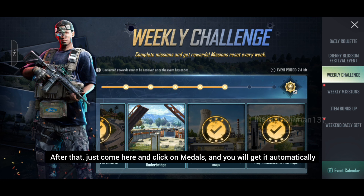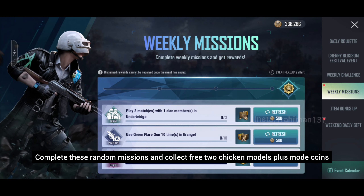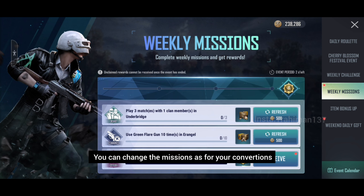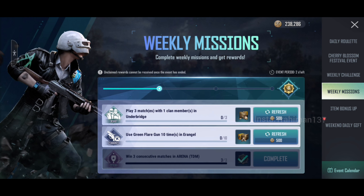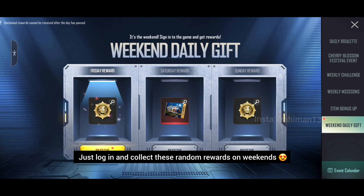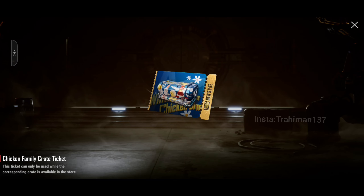Here you will get the weekly missions — you will get 3 random missions which you can complete and get 2 free chicken medals. If the missions are hard to complete, you can skip them too. Then last, here you get a weekend daily gift — you have to log in on Friday, Saturday, and Sunday, and here you get 2 chicken medals and a random crate.